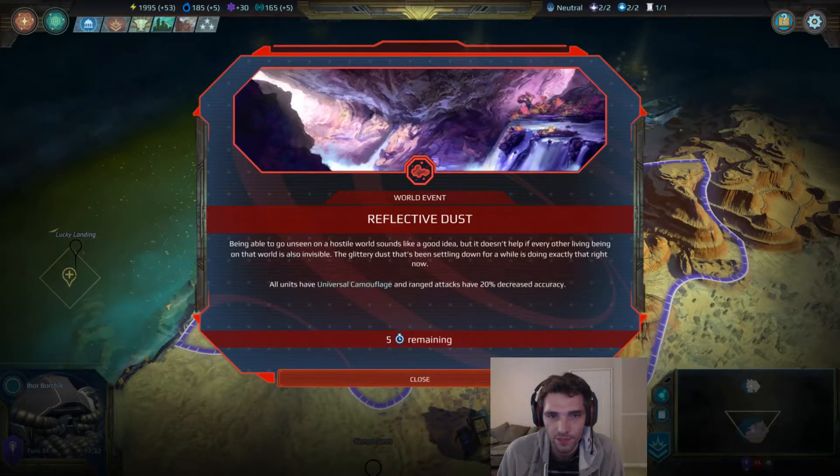Reflective Dust makes all units have universal camouflage and range attacks have 20% decreased accuracy. The AI does know about camouflaged units and won't get aggressive unless they get right up adjacent or have the detection mod. If you're playing in multiplayer, there may be hidden stacks around that can pick off your colonizers or rush you with a massive amount of units you wouldn't normally see. Range attacks having 20% decreased accuracy means that if you've got a melee build you want to engage in combat against ranged stacks, but I would keep my ranged units out of combat if at all possible.